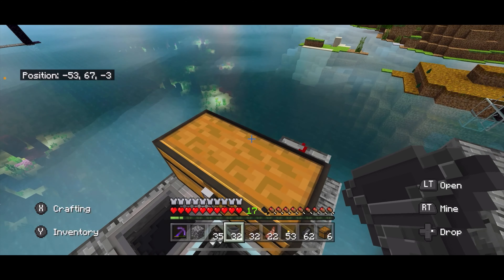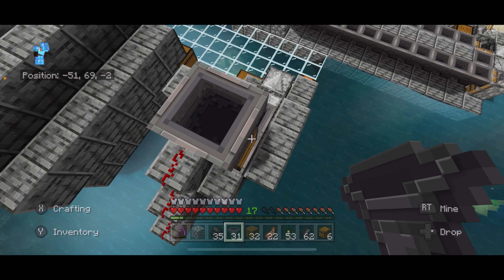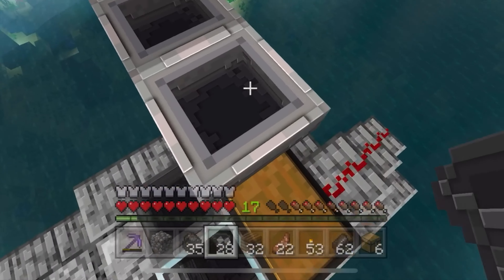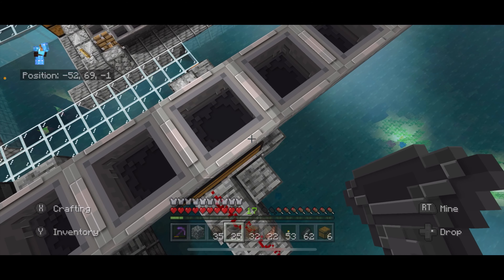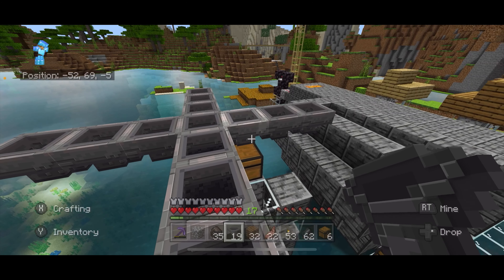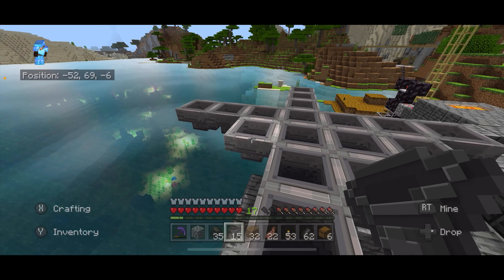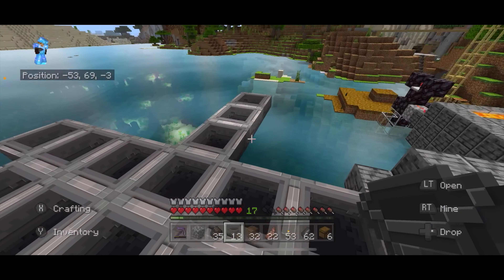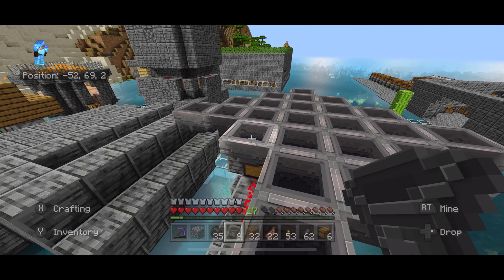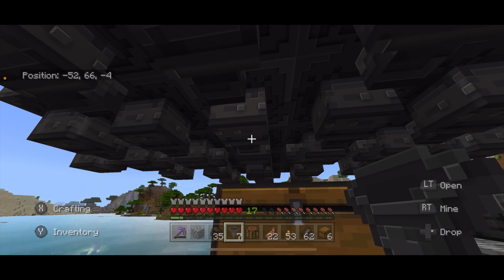I'm going to count this double chest as the base for the farm and go straight up like this, then come out putting hoppers going into each other — one, two, three — doing that on each side, going back and forward as well. Then I just need to build this out, pointing the hoppers all going into each other. They are all leading to this middle hopper. I'm just checking my work, making sure all the hoppers are leading into each other. They are, and I'm building some temporary stairs so I can get up here.